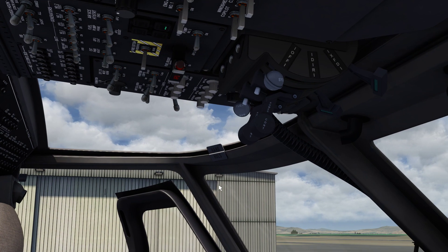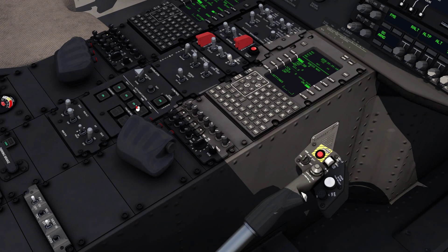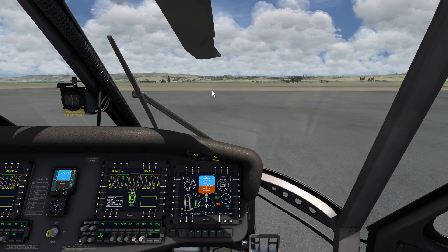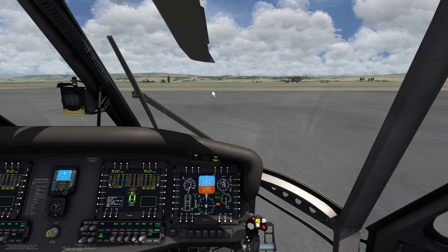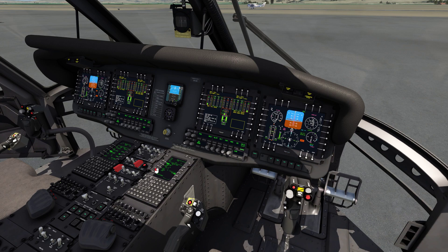And they're up. SES 1 and 2 — turn on FPS on. Flight controls check. We're going to make sure there's no binding or anything at the flight controls. There's no binding. Boost off.